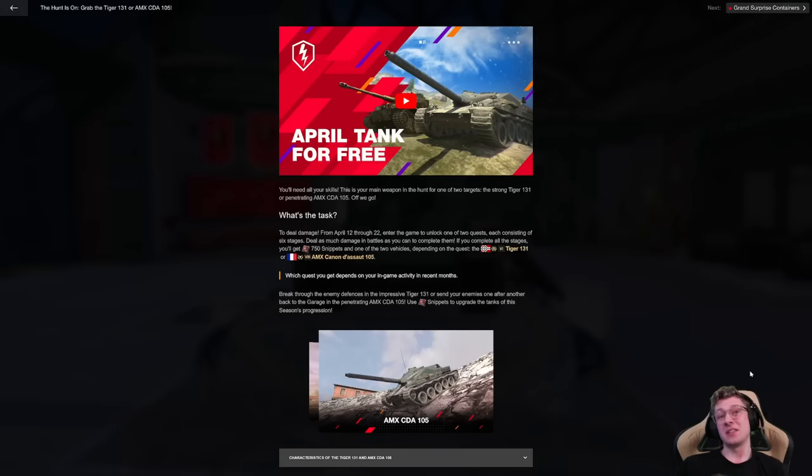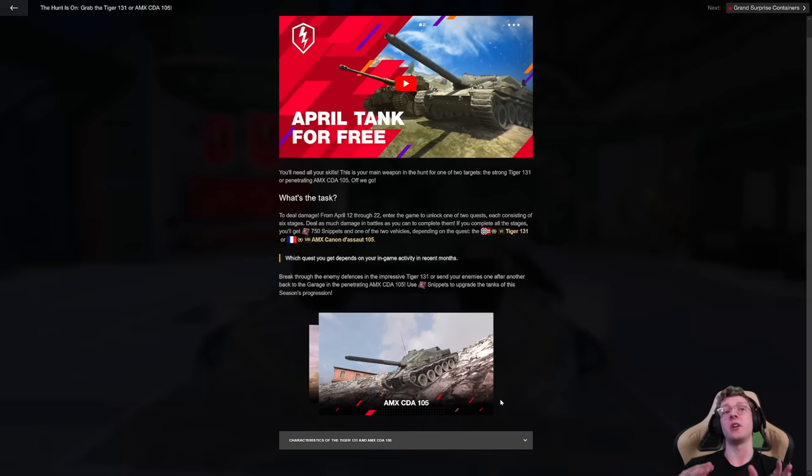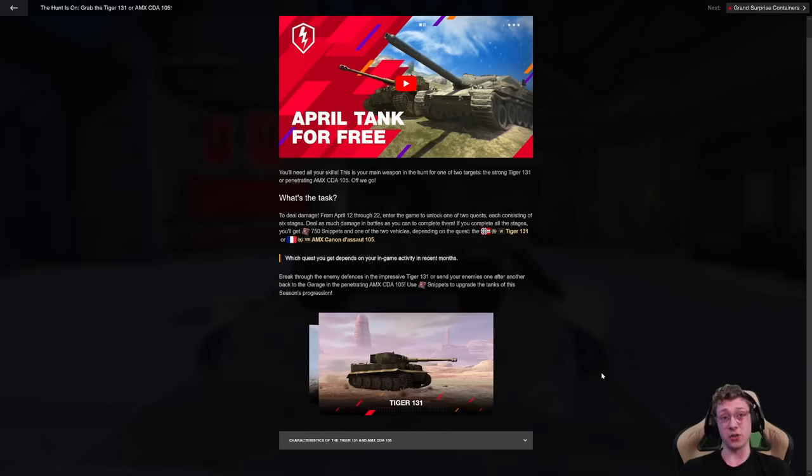Free stuff is amazing, especially when it's a free tank — and a pretty solid free tank at that, like the AMX CDA 105 or the Tiger 131. In today's video, we are going to be talking about the event which will be released tomorrow. I'll be playing in both the Tiger 131 and the CDA, showcasing their capabilities, how to play them, and taking a brief look at the quests and everything you need to know to get your event gear ready.